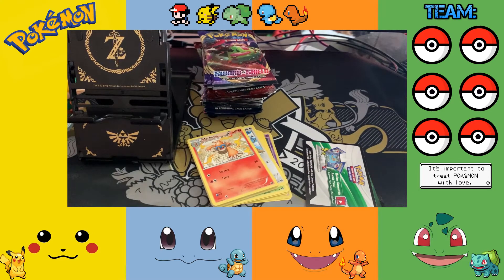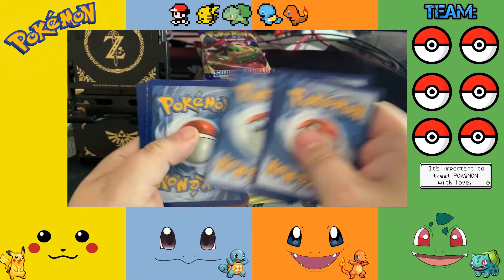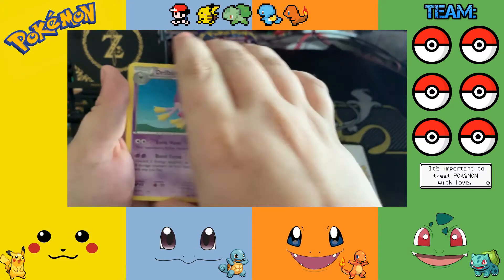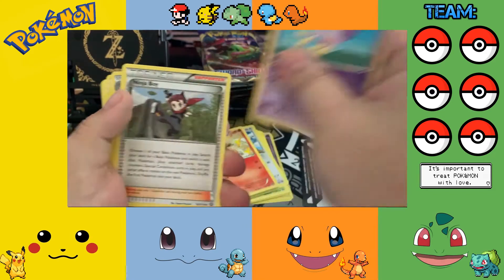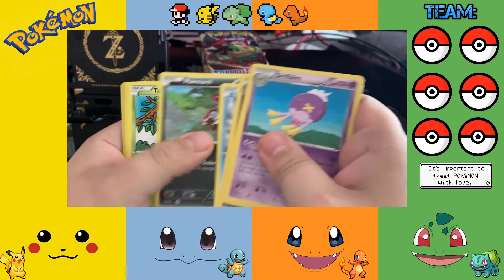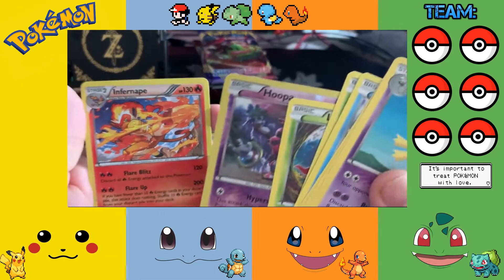Oh, it's another Void code! The dream is alive for Void codes to outweigh the green. Drift Bloom, Ninja Boy, Fine Art, Dragalge, Joltik, Larvesta, Hoopa, and an Inferno.